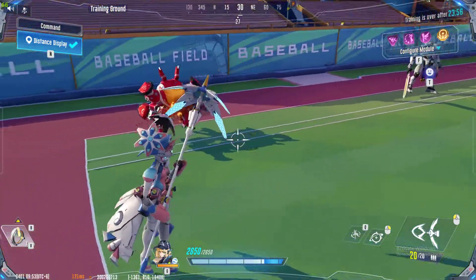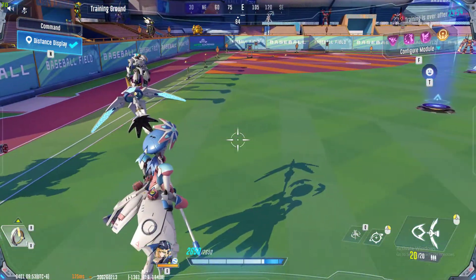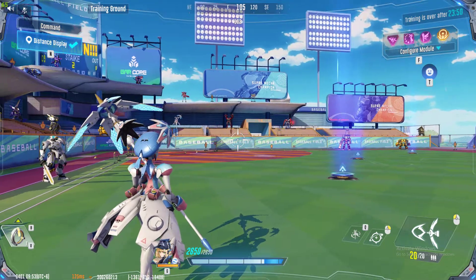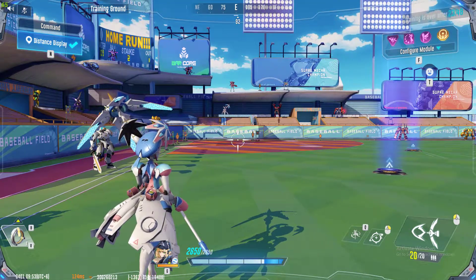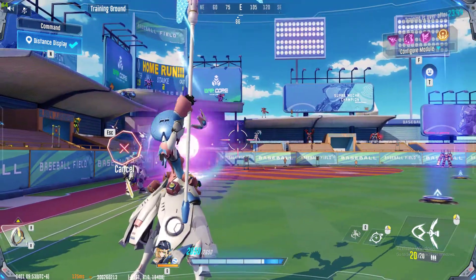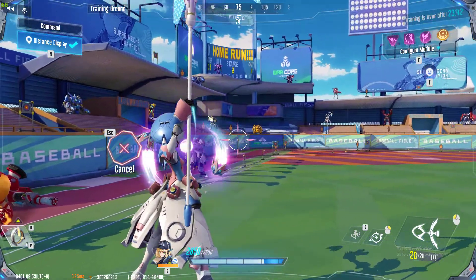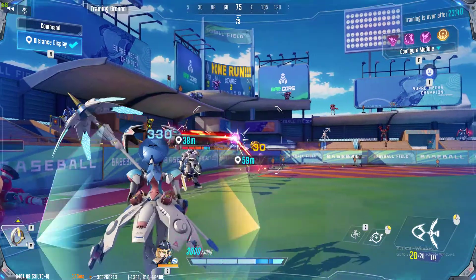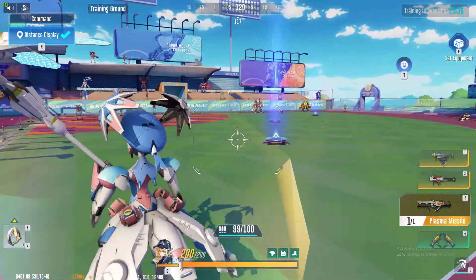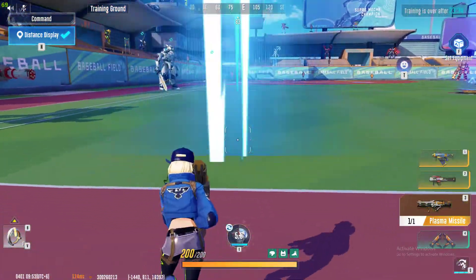First of all, understand that this mecha is called Alborada. Alborada is a mecha that can do the same skill as the weapon which has been added to the game. Each secondary attack is capable of doing bombing damage, so wherever it goes it basically attacks anything nearby.